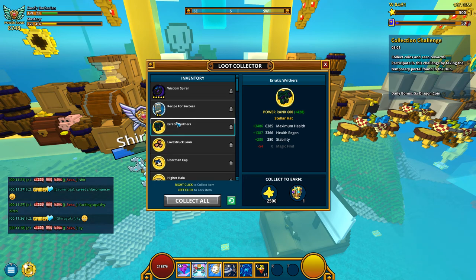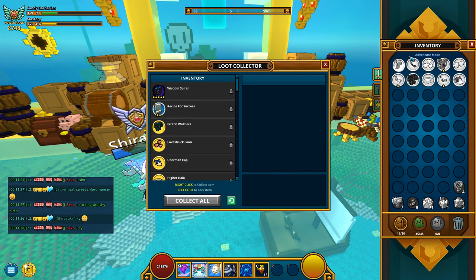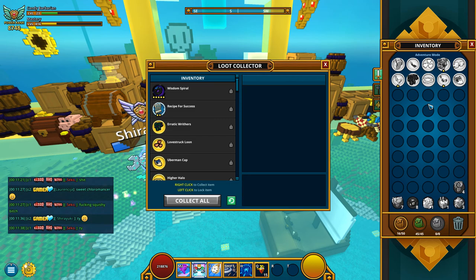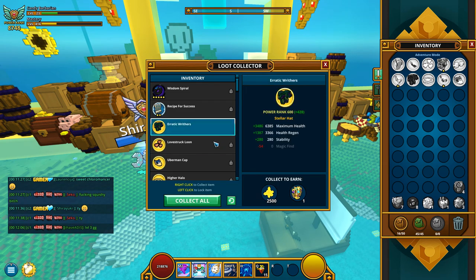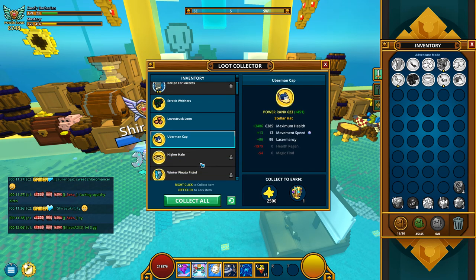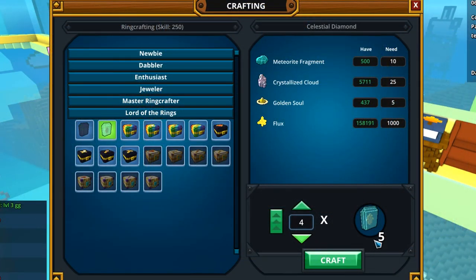By looting stellars you can get the new stellar souls, and 2500 flux too. I have only 10 stellars to loot, so 5 boxes. But who knows, maybe you get a good stellar ring — it's orangey. Let me loot them and we are back to ring crafting.